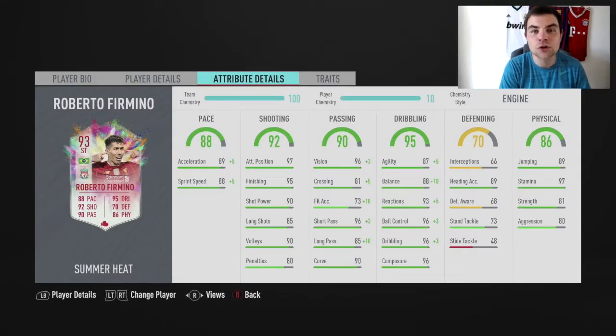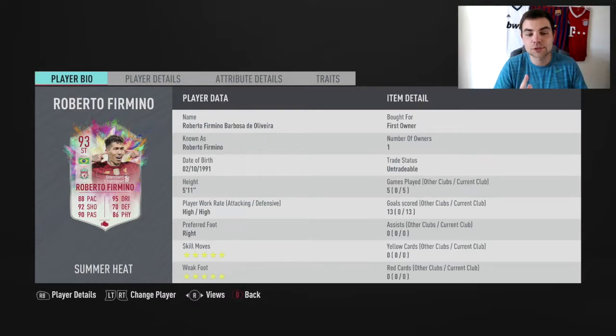Roberto Firmino, the Summer Heat 93 rated card player review and he looks absolutely crazy on the base card stats. 93 rated, 88 pace, 92 shooting, 90 passing, 95 dribbling, 70 defending and 86 physical. I think a lot of people were disappointed with this defending because I think they were envisaging using him at centre mid, myself included. I think his Scream card has 80 defending, so for this one to come in at 70 is quite disappointing.